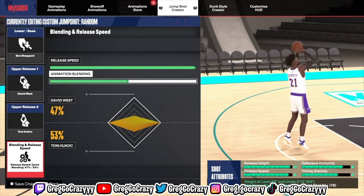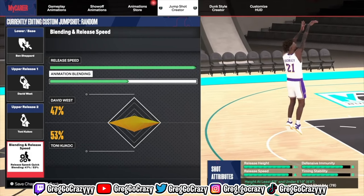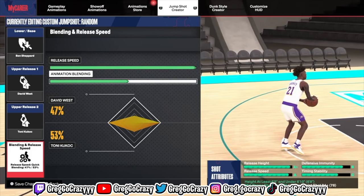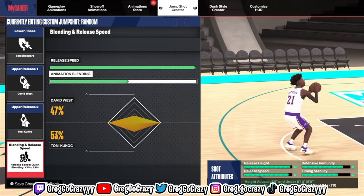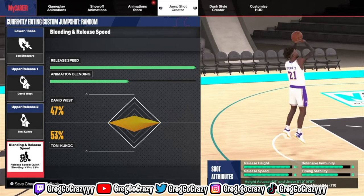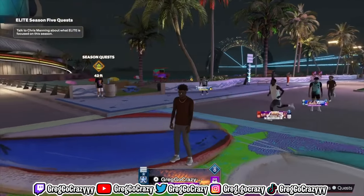That's really it for this jump shot. As you can see, I made three different jump shots just that quick on my own. If you use these same steps and go through it how I just showed you, you should be okay when it comes to creating your own jump shot on NBA 2K24. I promise you it's really not going to fail, and I'm showing all of this live.